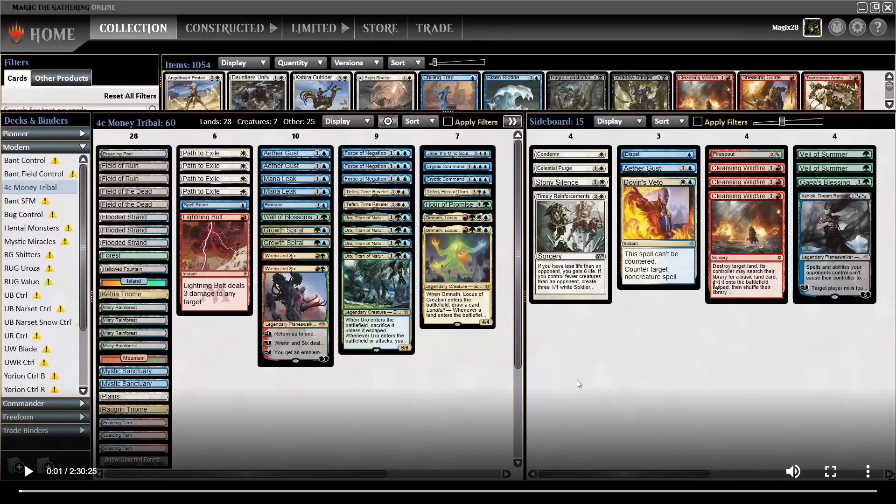In the sideboard, the biggest new card is Cleansing Wildfire - destroy target land, and you draw a card. So a two-mana sorcery land destruction spell with draw a card - sure they get a basic, but if you want to fight against Tron or Amulet Titan, I think this card is good enough. I chose to play this over Ceremonious Rejection because I wanted to try it out. Let's jump into the last match.